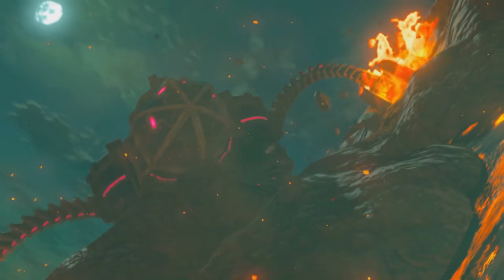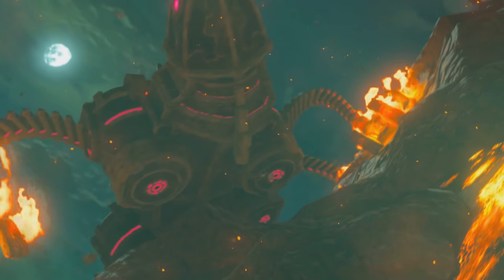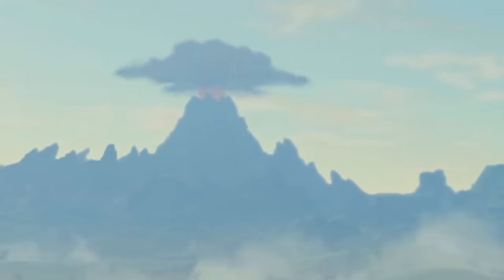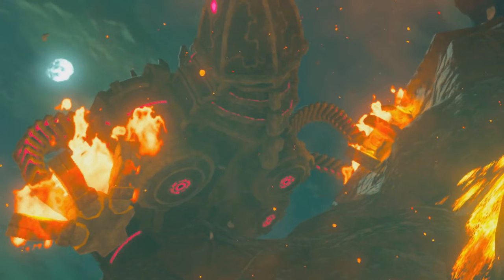Yet another incredible moment — a massive corrupted Sheikah behemoth on Death Mountain, glowing brightly with the energy of Ganon with its feet aflame. This beast is so huge that we can actually see it circling Death Mountain from all the way on the Great Plateau. It wouldn't surprise me if the way to defeat it was to extinguish the flames on the feet using ice arrows or the Cryonis rune, before climbing up the legs and onto the beast itself to deactivate it in some way.